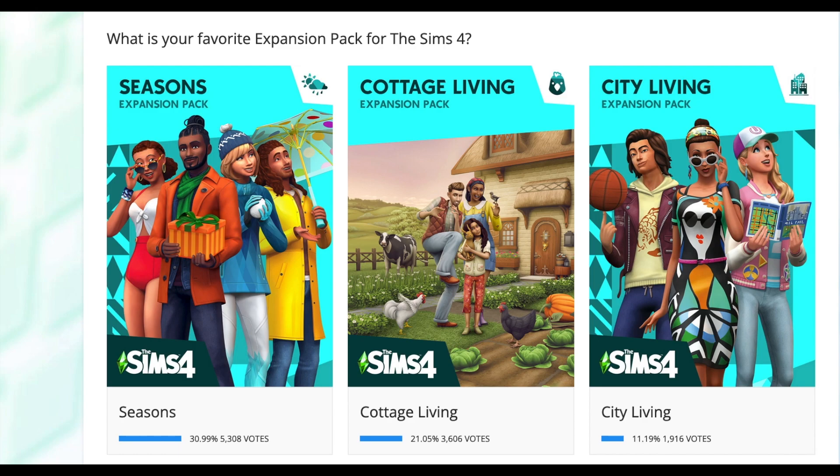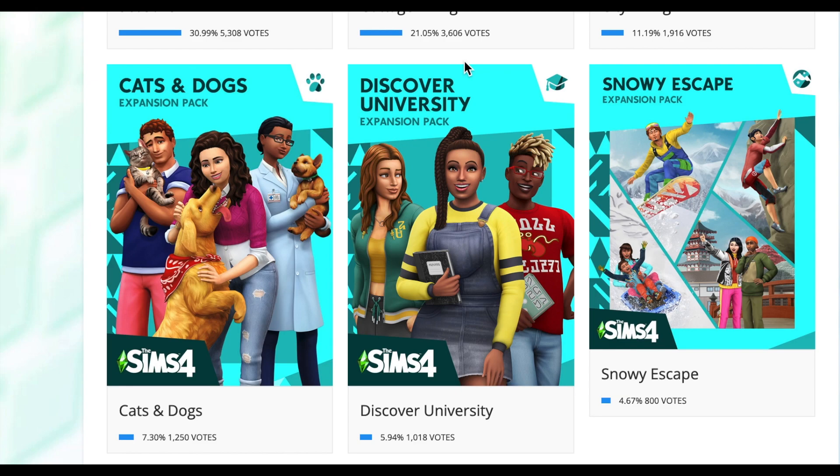Seasons came in at number one, followed by Cottage Living and City Living. I would be the most surprised that City Living came in at third place. I actually really love City Living, and I don't actually think it is the best expansion pack, nor do I think it really counts as a true expansion pack. But there is some kind of fondness I have for City Living, so I'm happy to see it in third place. Coming in right after City Living is Cats and Dogs, which the team has always told us sells the most out of all packs in Sims 4. I think people tend to buy a Pets pack — whether they end up liking it or not is different, and I think a lot of people were disappointed with Cats and Dogs, but it still is considered a mainstay in some people's games.